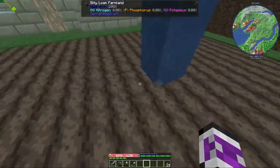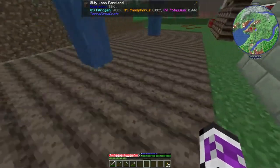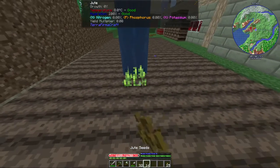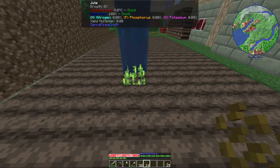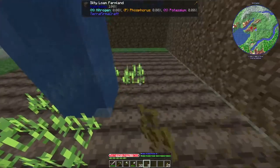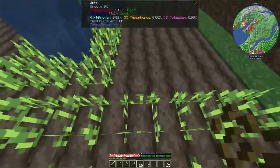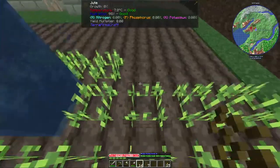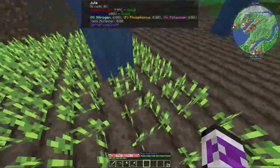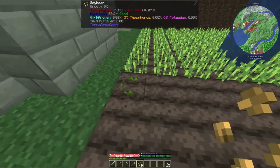Straight into the hole. Big hydration. Actually that might not be the best idea, because some things — if there's too much hydration — jute seems fine. I need a big area of jute anyway, because this is like the most important plant at the moment, until I can get reliable wool. So yeah, lots of jute.